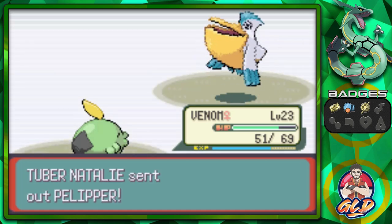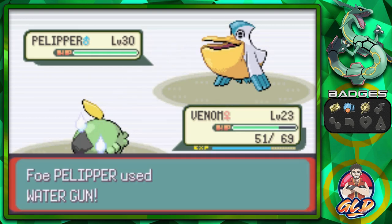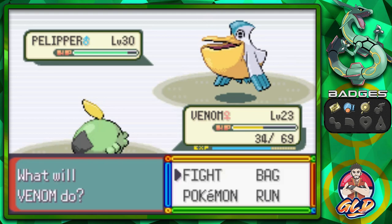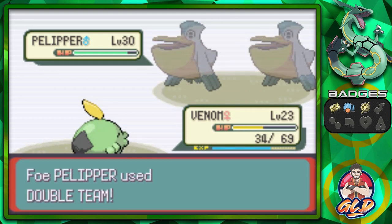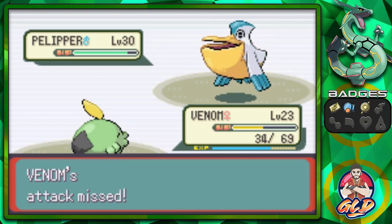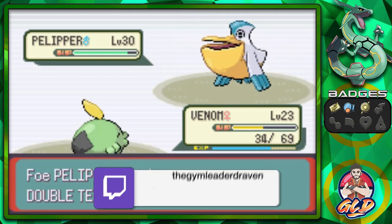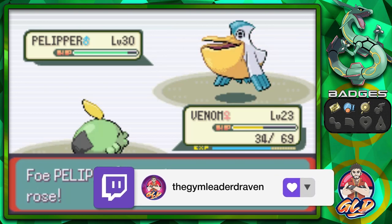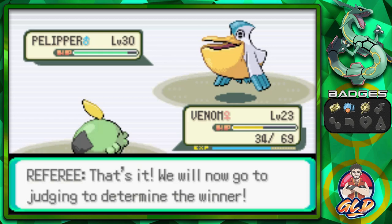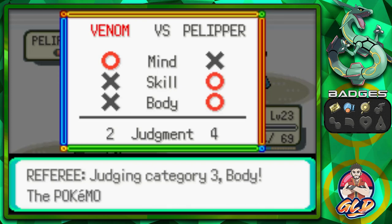Here comes Pelipper — this is a Pokemon we do need to be careful about. Sludge attack. Water Gun attack — special attack, that doesn't really hit us hard. It doesn't get poisoned, so let's go straight for Poison Gas. Come on Venom. It looks like we're not going to win this one. Evasiveness — sludge attack, and there's three turns. That's it, we'll go to the judges. Mind — we got one. Two. And then good gravy, we lost.